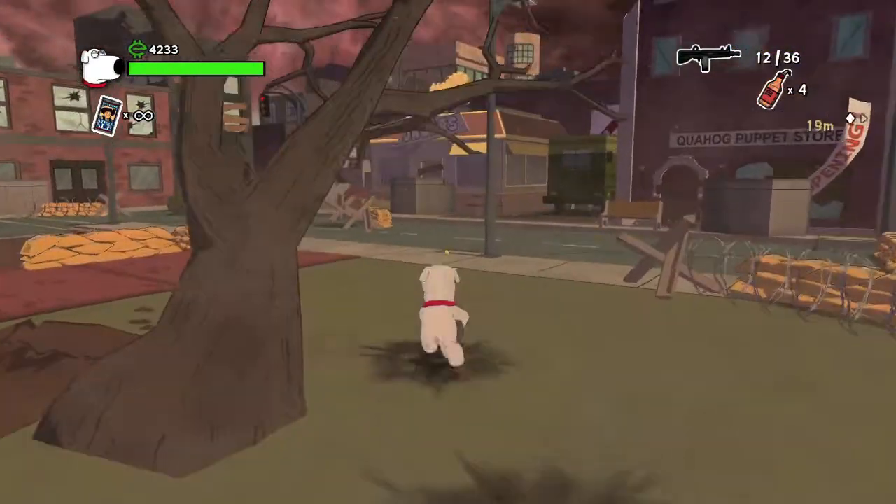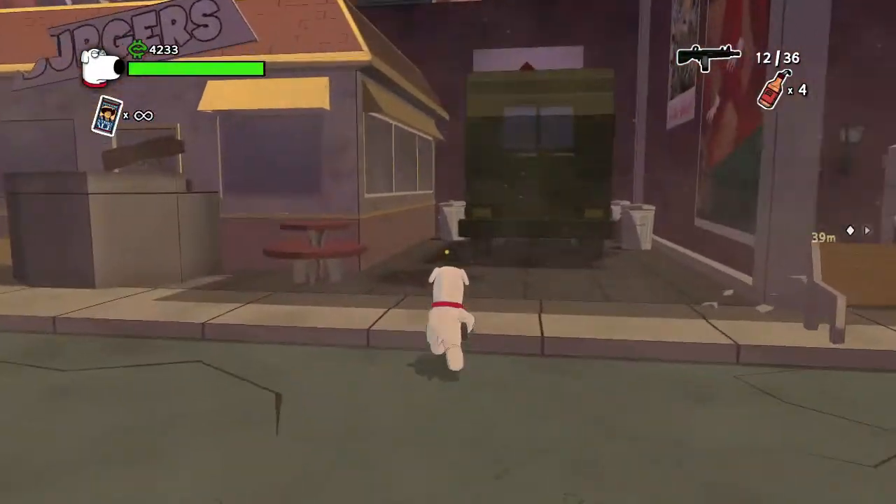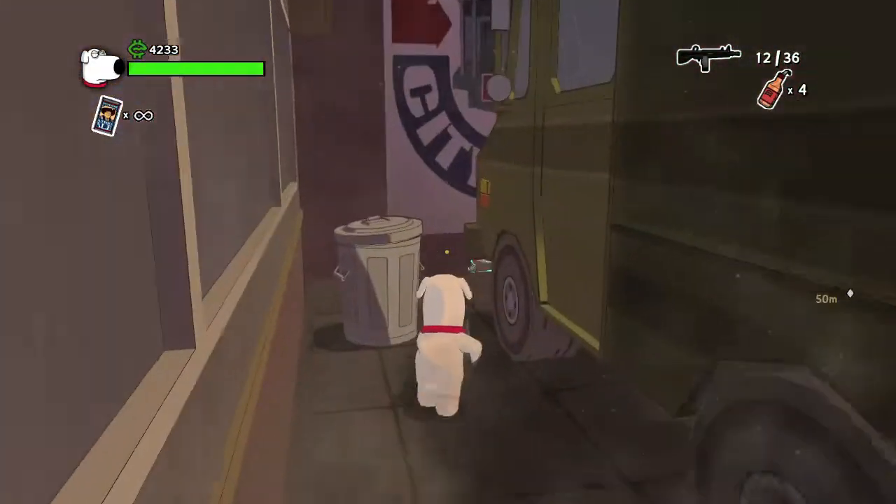You want to look for the burger restaurant on the right side of the map — it looks like this — and over here is going to be yet another military truck. Look behind that and grab collectible number four.